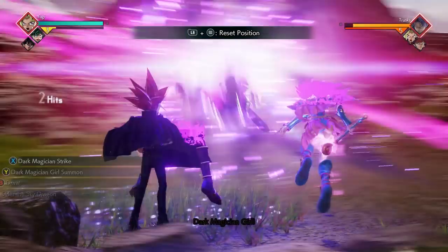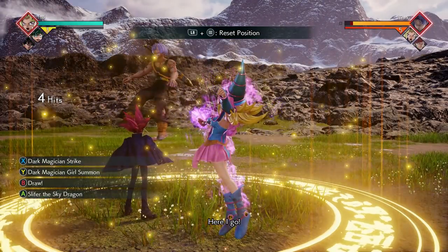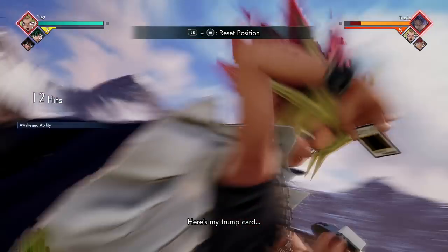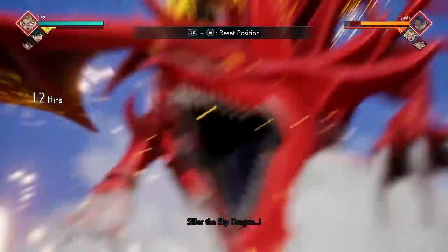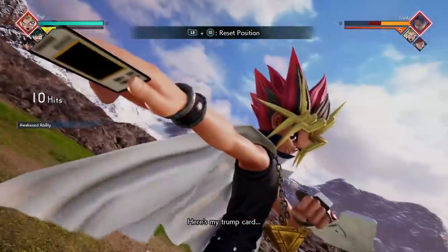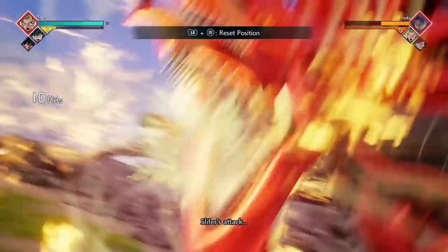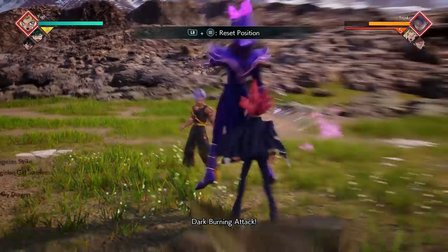The next one is our first ultimate combo. Start with two X's followed by Down+X, then immediately do your Dark Magician Girl Summon. At the end of that attack, use your ultimate — if timed properly it should catch your opponent in it as well, getting you a good amount of damage.